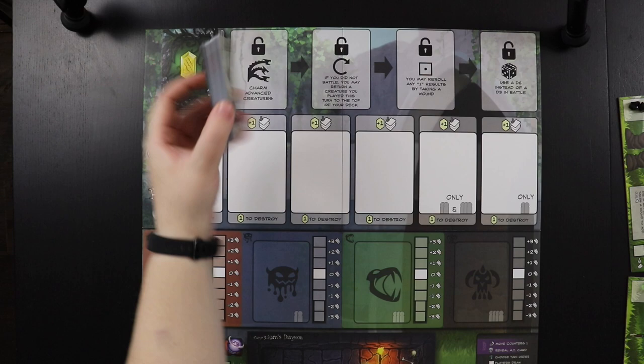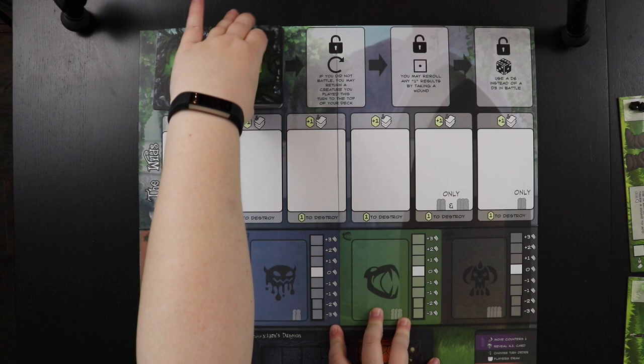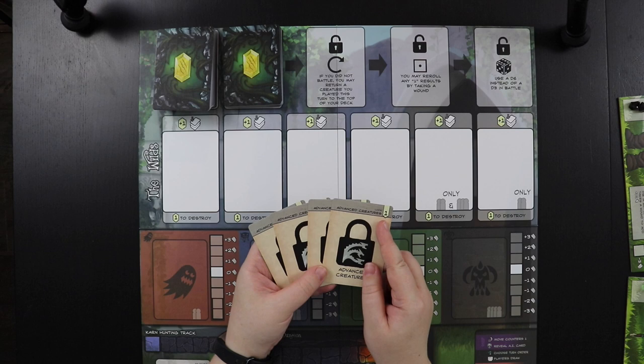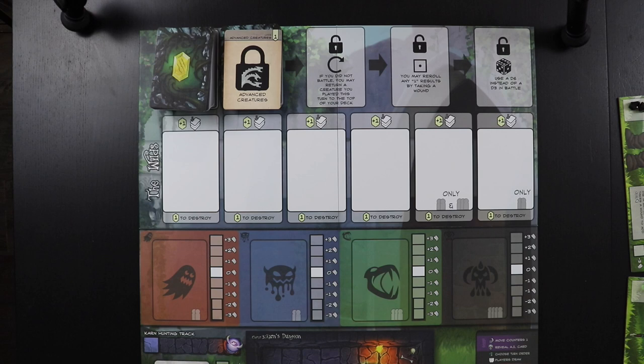Next we have our advanced creatures, but you can't access those right away. While common creatures have a greenish background, the advanced creatures have a blue background. Once you put the advanced creatures down, you have to lock the deck — you need enough locks for two times the number of players, so four locks for two players. You'll need to spend charm, the currency in the game, to work on breaking those locks before advanced creatures can enter play. There are also several other locked spaces that help you power up as the game goes by.